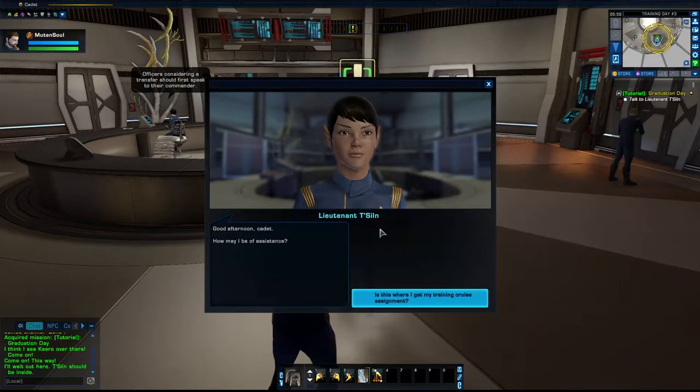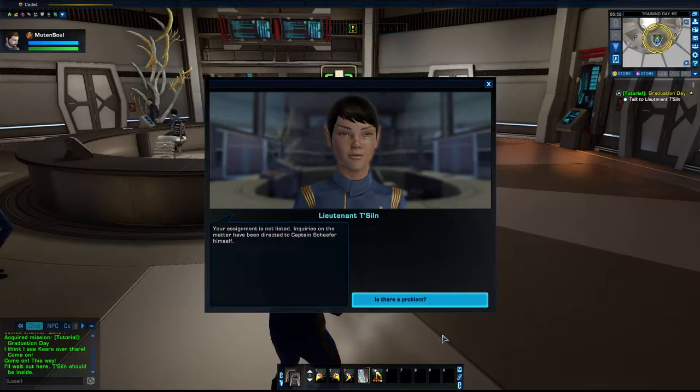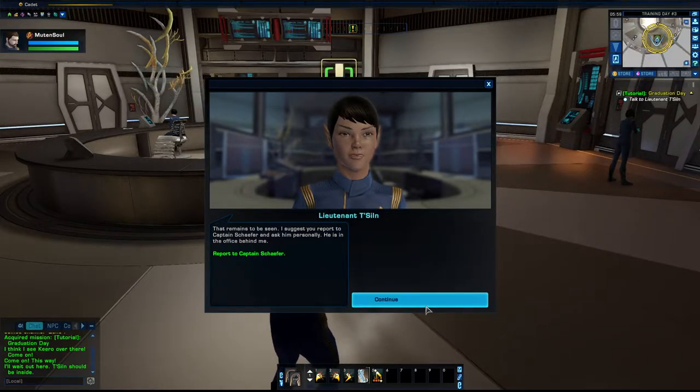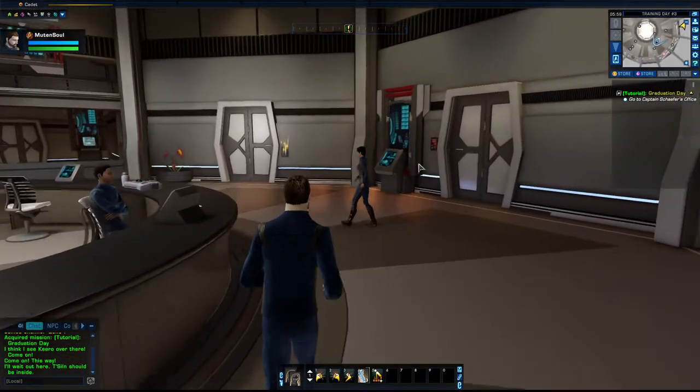Good afternoon, Cadet. How may I be of assistance? Is this where I get my training crew's assignment? Hmm, fascinating Lieutenant — your assignment is not listed. Inquiries on the matter have been directed to Captain Schaefer himself. Is there a problem? I suggest you report to Captain Schaefer and ask him personally. The direction of your objectives also appeared.